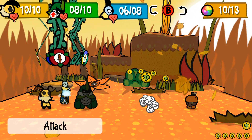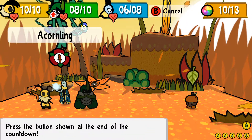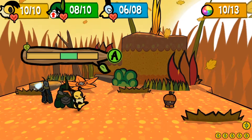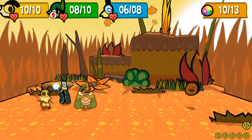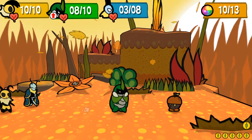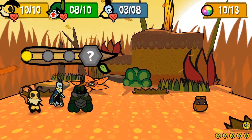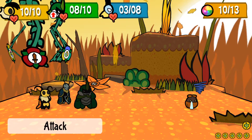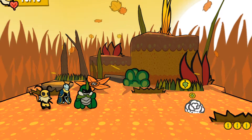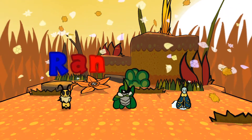I wonder if the boomerang guy only did one damage because he was so far away. Knock him up — and that guy — wow, this guy's about to die. That should kill him — oh my gosh, really! So this guy is just like a turtle on his head. I got a lot of experience for that — rank up!